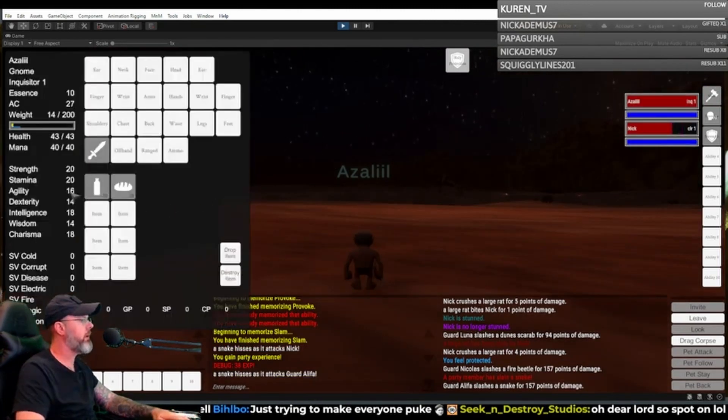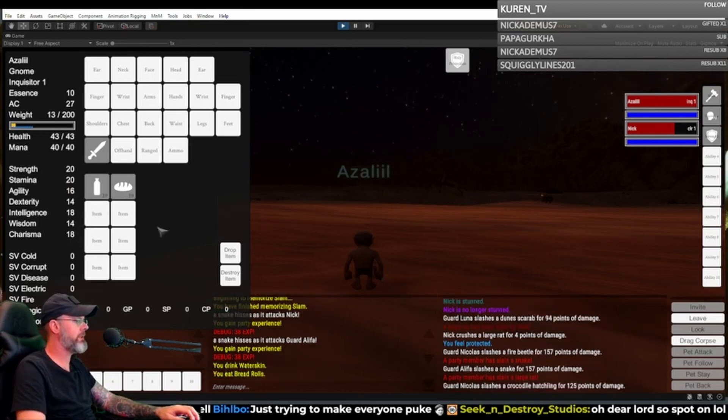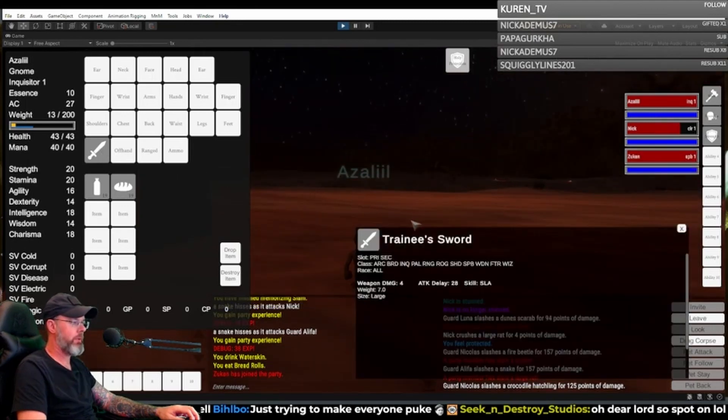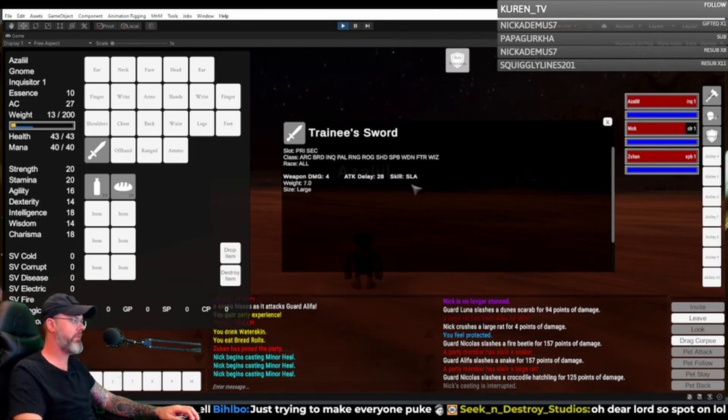What are my stats right now? I've got 20 strength, 20 stamina, 16 agility, 14 dexterity, 18 intelligence, 14 wisdom, and 18 charisma. I've got really good stats. What is my weapon? Trainee's sword. It's Zouken's here. Four damage, 28 delay, skill slashing, weight seven units.